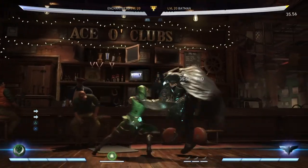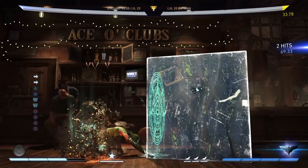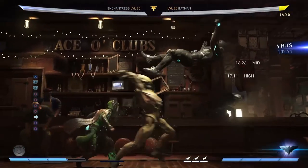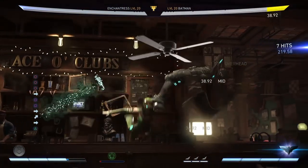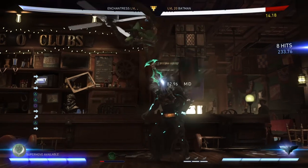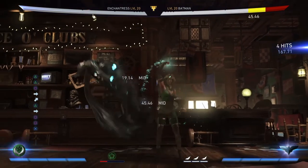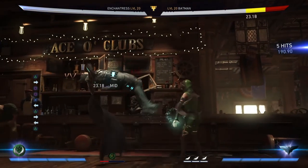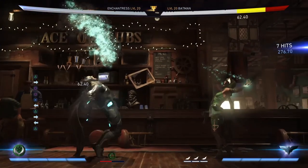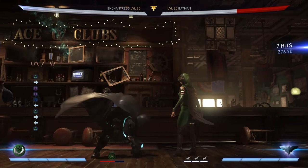You're gonna start by doing her forward 2-3 string — make sure you meter burn it to get the cube. Activate trait, take a slight step forward, hit 1-1, it's gonna pull them in. Then your trait is gonna do the overhead — jump in with 2, do her 2-1 string, cancel out of it immediately, jump and hit 2 again. Then hit 1-1-3, then forward 2 into whatever finisher you want. That's pretty much it guys, hopefully this helps. Now without further ado, on to the online matches.